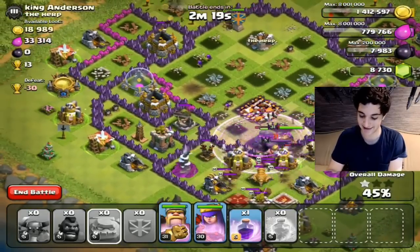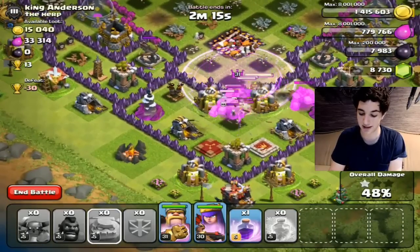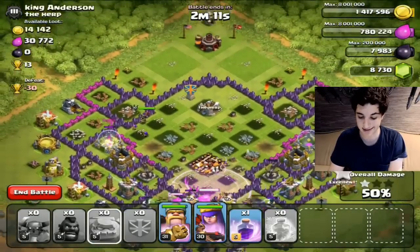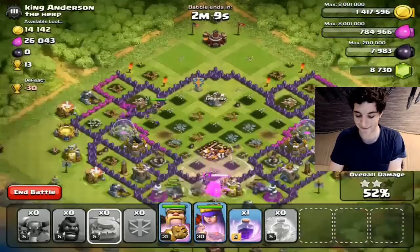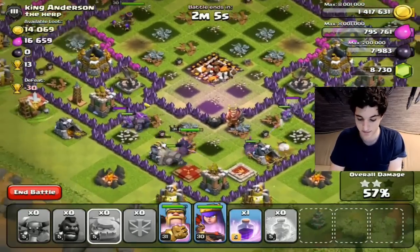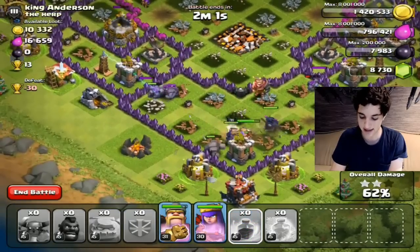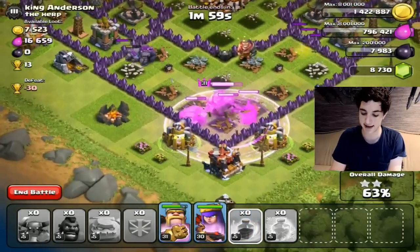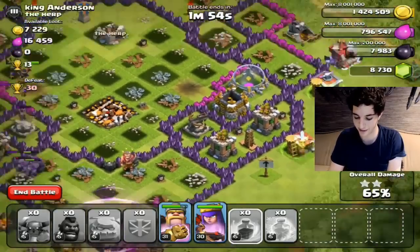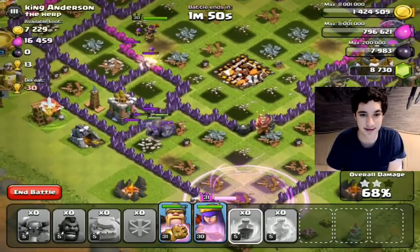Let's see if we can clean out this base. We still have one Rage spell and our King and Queen still have their abilities, but there's a lot of base left to go. We might run out of time because there's a lot of stuff happening in the top and sides of the base. It looks like we should be able to clear out most of the defenses. I'm going to use the Rage spell right here so my PEKKAs and King can clear out the bottom and break through the rest of the base. Still a lot of buildings left, but I'm believing in the hype.